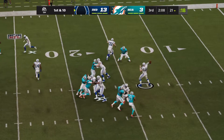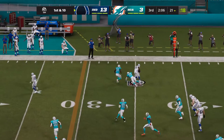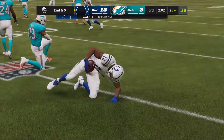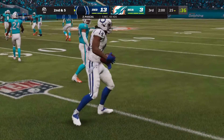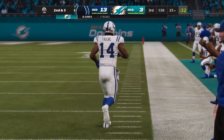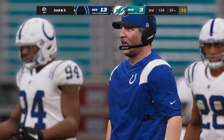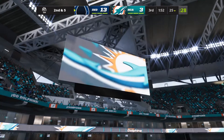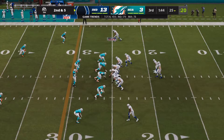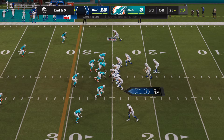Wentz on first down — that's into the hands of Pascal, and he's stopped right at the 25 after a gain of five. Simple drag route here, lined up out left trying to work his way back across the field. He probably wanted the ball a little bit sooner — by the time he looked it in, the defender was right on him. Here's second and five now from the 25.